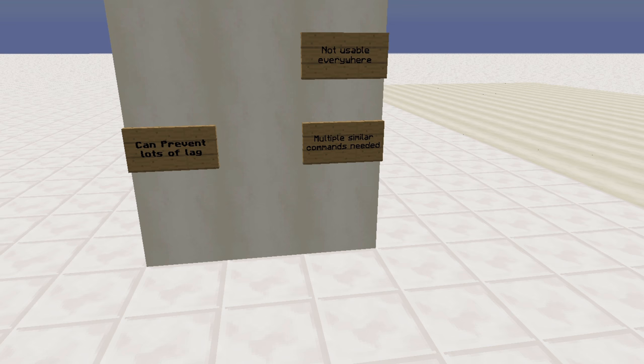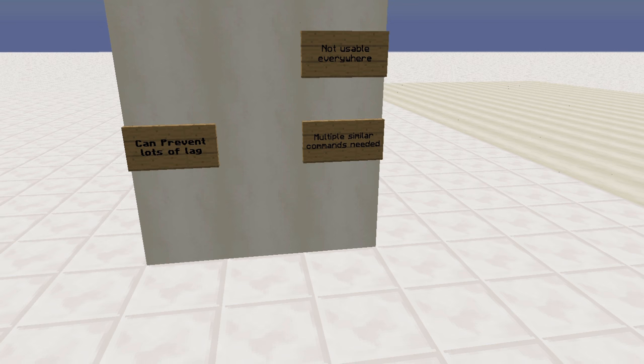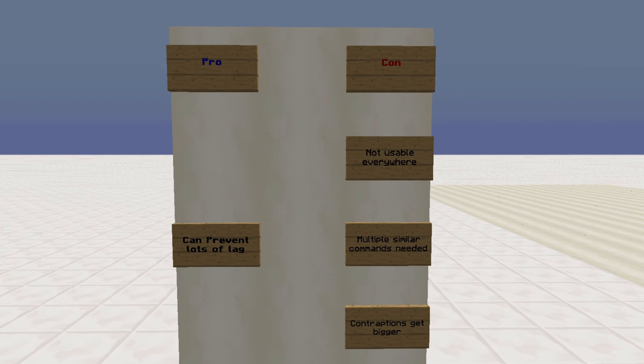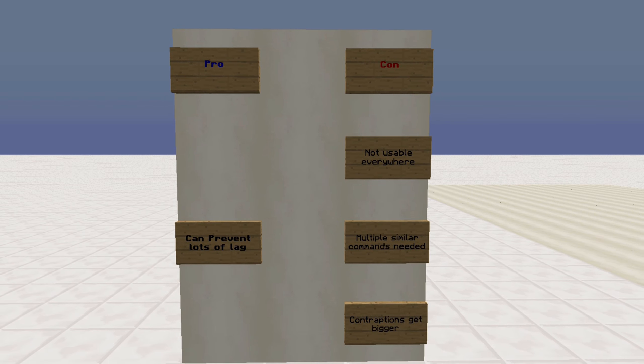And of course there is one more minor problem: it makes a contraption larger, and if you want to compact it into one command, you could eventually pass the length maximum because you are using smart clocks. But overall, this is an extremely powerful tool for command blockers who want to reduce lag.